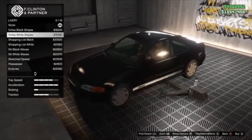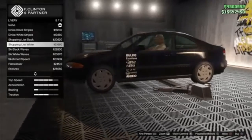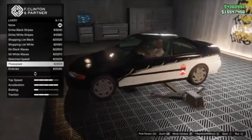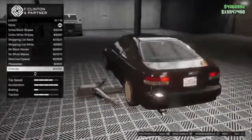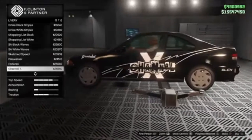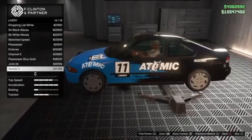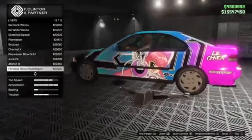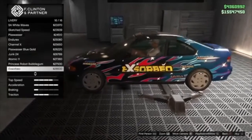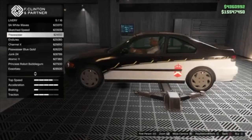Liveries — shopping list, pretty cool. Black waves, white waves, sketched speed, Pisswasser, Endurex. Oh, I also got a sunroof — I didn't realize that. Channel X — that's probably the first Channel X livery I've ever seen, pretty cool. Pisswasser blue and gold. Junk 24, Atomic 11, Princess Robot Bubblegum — wouldn't be a JDM car without that sticker. X or B.O. — I don't think it's a Space Monkey but it has the same writing though.